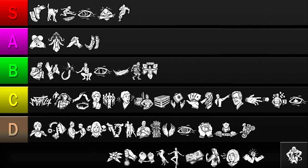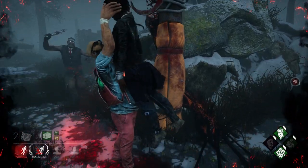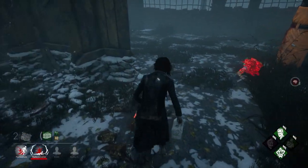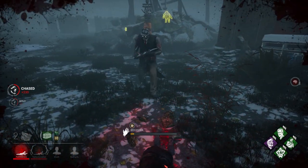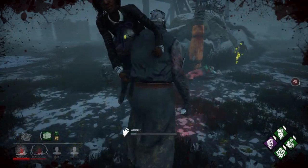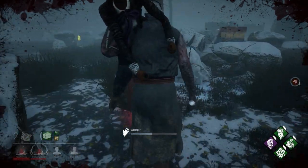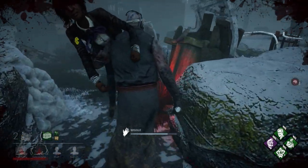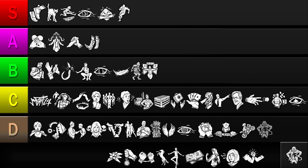Our next perk is Breakdown. After being unhooked, this breaks the hook you're on for 3 minutes and reveals the killer to you for 6 seconds. While breaking a hook can make it more difficult for the killer to hook you, there's almost always another hook nearby they can use. So unless you combine this perk with Saboteur or a Toolbox, it's probably not going to be enough to save you. And the aura reveal this perk offers usually isn't that helpful, since you can tell where the killer is by paying attention to your ally's aura while you're on hook. So while Breakdown has some potential, by itself it usually isn't enough to stop the killer. I'll be putting it in the D tier.